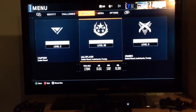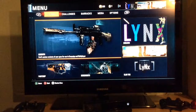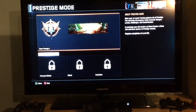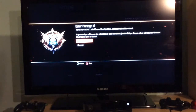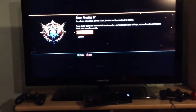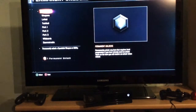So that's prestige — here's how to do it. Click the pause button, go to Barracks, then go to the bottom right, click Prestige Mode, and prestige. Make sure it's recording because if it weren't I'd be so annoyed. Okay — enter prestige. Congratulations, I am prestige!